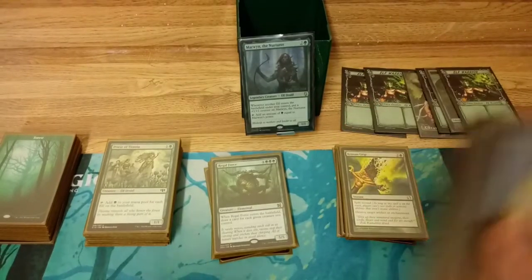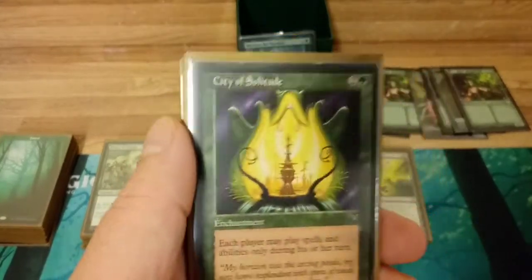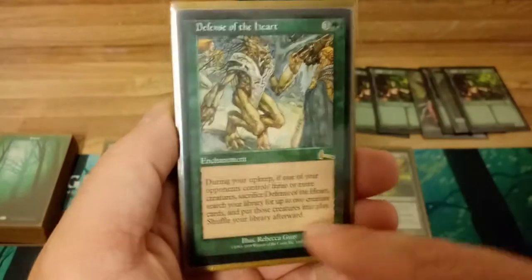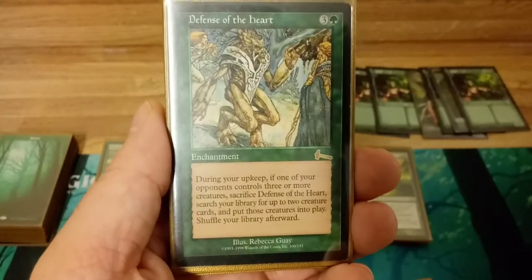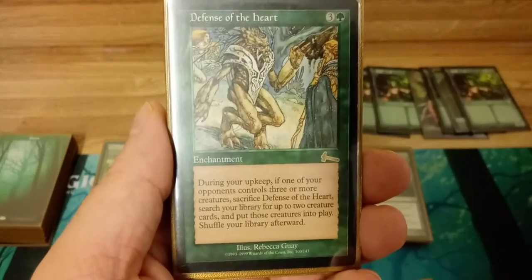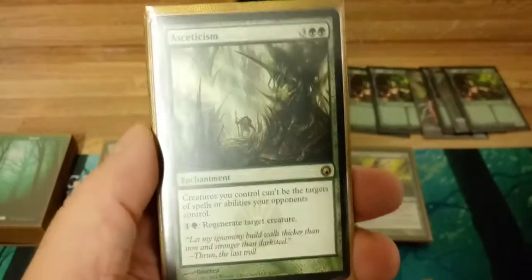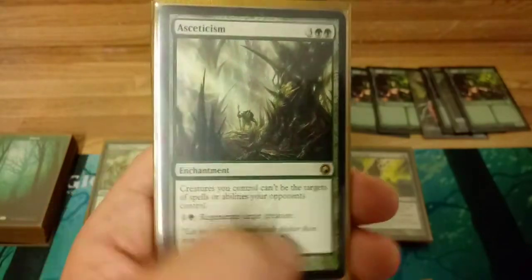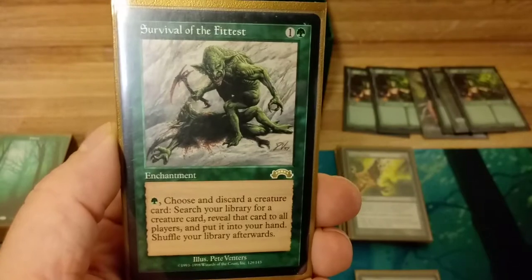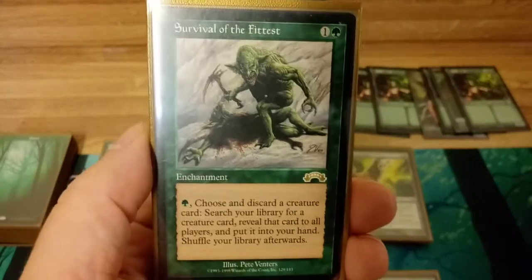Last up, enchantments — we're running nine. City of Solitude means players can only cast spells during their own turn, which stops your stuff from being countered. Defense of the Heart — during your upkeep, if an opponent controls three or more creatures you sacrifice this and search your library for any two creature cards and put them into play. For four mana that's incredible. Asceticism should be in every green deck — stops your creatures from being targeted by spells or abilities your opponents control. Survival of the Fittest for two mana — pay one mana, discard a card, and get any creature card from your library into your hand.